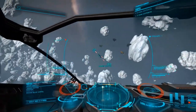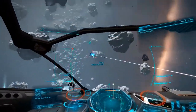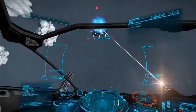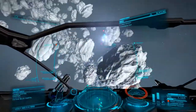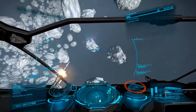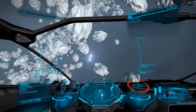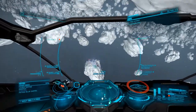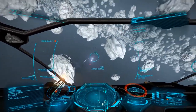While Elvira does engineer frameshift drives, thrusters, and shield cell banks, for early engineering you'll likely be using her for shield generators. When used in conjunction with Felicity Farseer, Todd the Blaster McQuinn, and the Dweller, you can build some very capable ships for everything from exploration and cargo hauling to bounty and even Thargoid hunting.